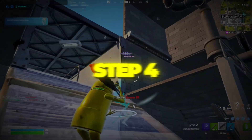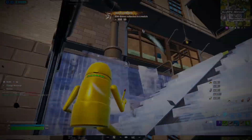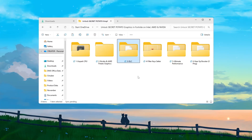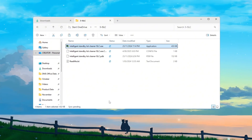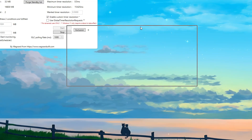Step 4: Optimize system memory using the ISLC program for Fortnite. We'll make your RAM more efficient using a tool called ISLC — short for Intelligent Standby List Cleaner. This tool clears unused memory that can cause stutters and lag spikes during gaming.